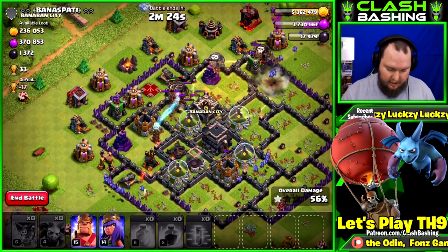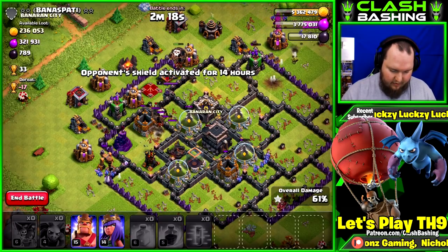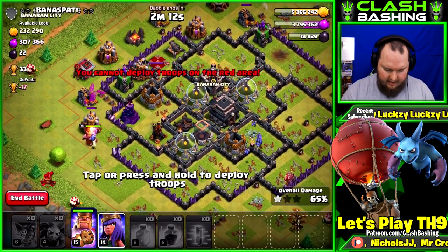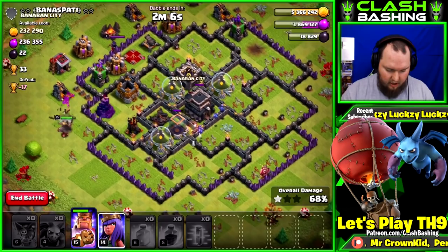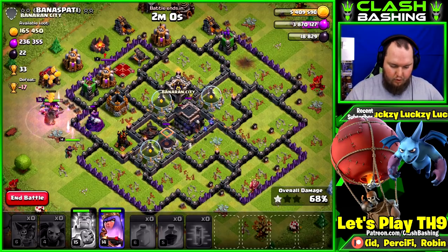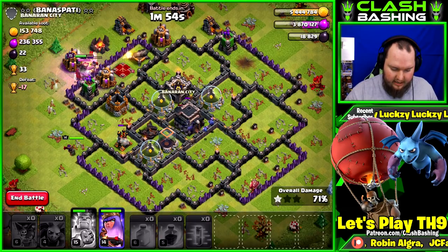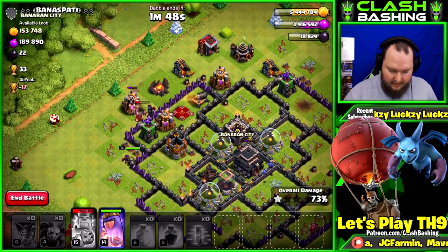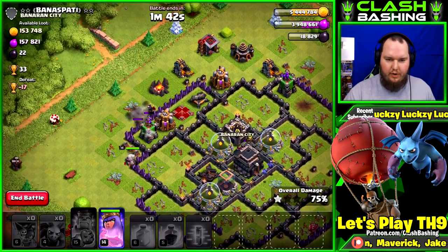We're doing good. Enemy queen was kind of messing with us — maybe I should have used the king at the beginning, but I think we'll be all right. Throwing in the king and the queen — I'll wait for the king to work a little bit. Those minions got taken out but we did get all the dark elixir — always top priority. Let's hit the king's ability, get him working through the last remaining buildings. Minions are on the town hall — great. Enemy queen getting taken out by our king right there — perfect. Queen's going for storage, archer tower goes down.